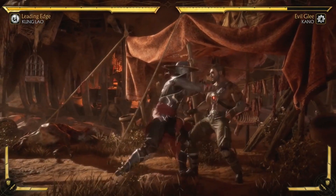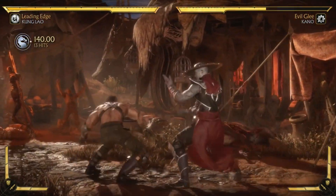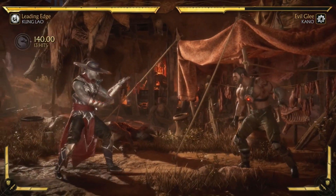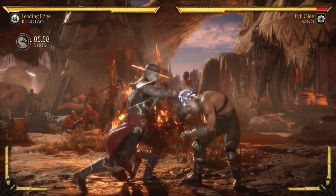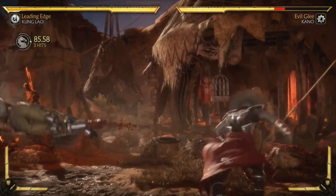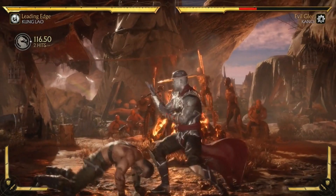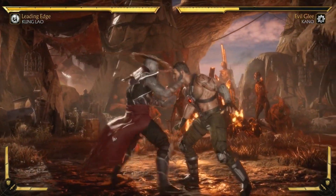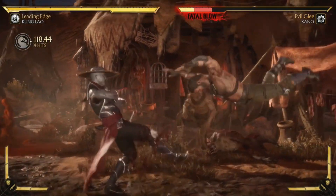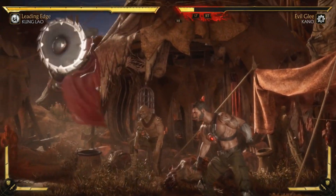Kung Lao's normal attacks are exactly what you'd expect — a lot of chain punches, classic kung fu, very quick. He also has a slow attack that advances forward with multi-hitting attacks. His jump is really cool, it's like a forward jump even without an attack — that movement is awesome.